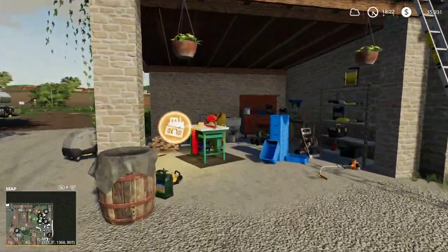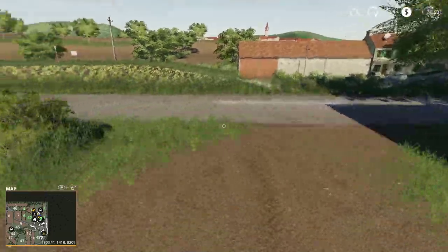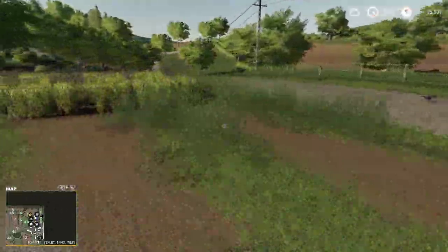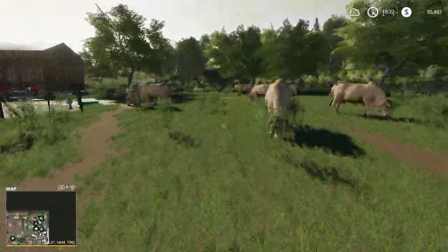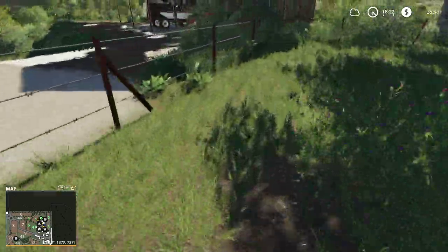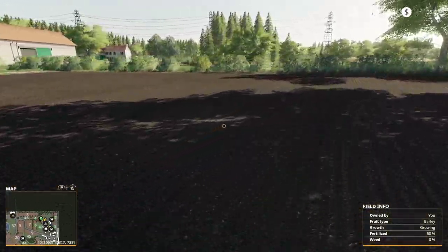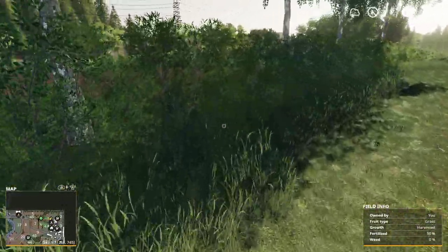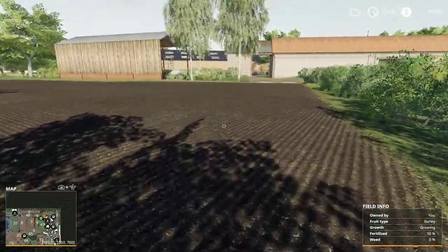So let's go ahead and take a look at our field statuses. We've got 99 — that's 100% fertilized, growing, and it's been weeded. 100% fertilized, growing, and weeded. These are fertilized, but I can't fertilize them again because I just fertilized when I planted. So we have to wait until this grows a stage before we can fertilize either of these fields. Hopefully we won't get weeds, but we probably will.